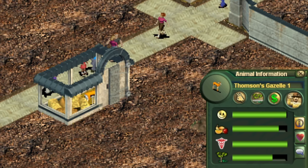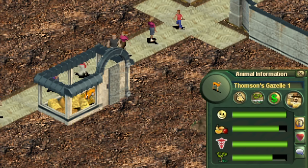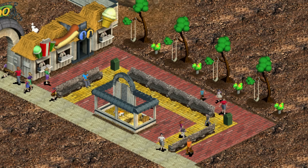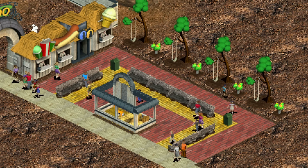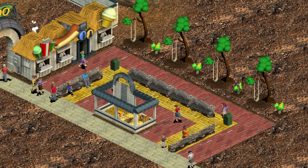All they need is a single tile to stand on and another tile for food to be placed on by a zookeeper so that they don't starve. This is also all we need to get to our goal of 1000 guests — just one poor gazelle in a tiny featureless cage.